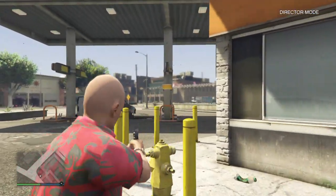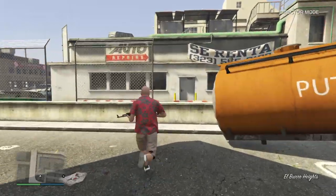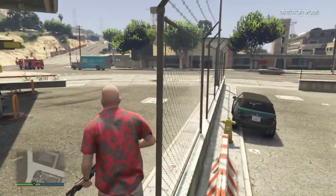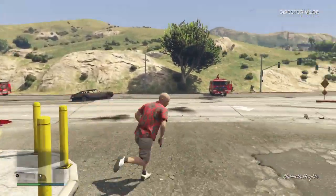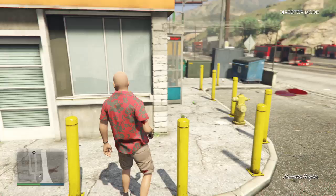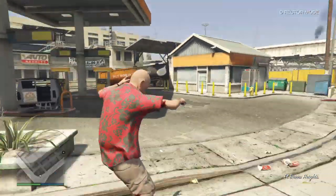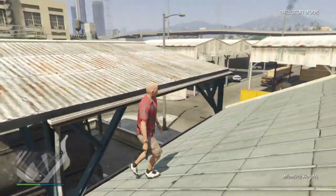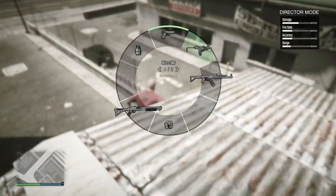Hey guys, welcome back to another video. I'm gonna show you that you can do this in Director Mode in a normal game. You can go up, shoot, and explode ammo as a cheat. I think it lasts three or five minutes normally, but I can show you how to do it forever. All glitches from GTA 5 offline besides money glitches work in Director Mode, so I'm just gonna use Director Mode for this glitch.